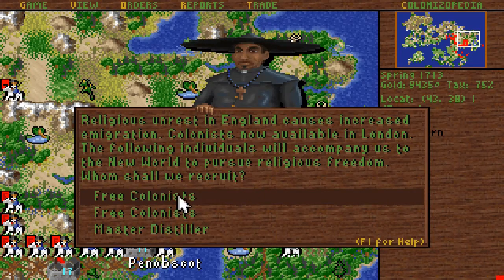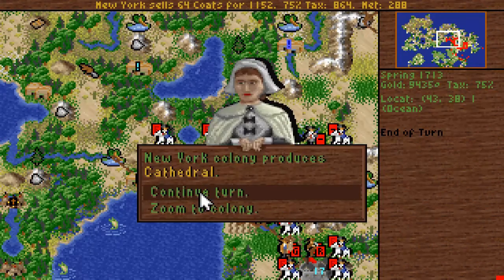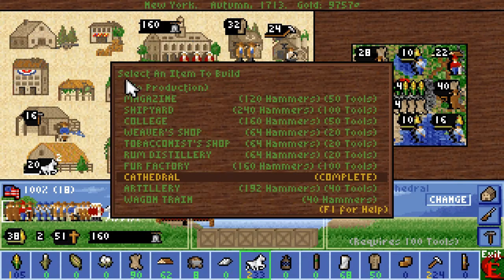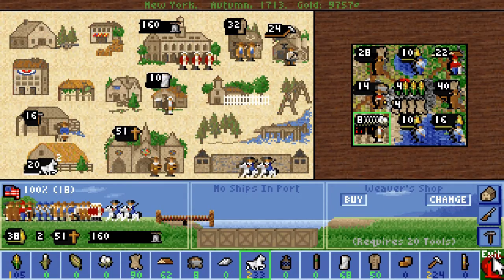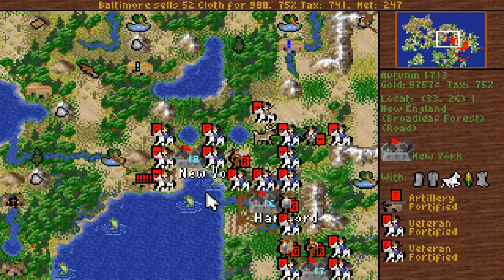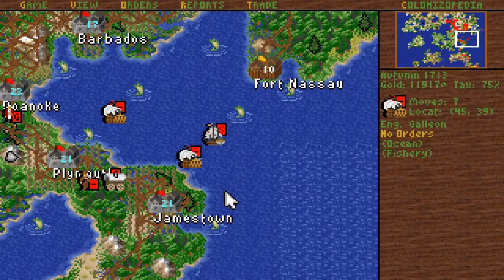We kind of need our ships on this side. Cathedral in New York — you can start building a fur factory. Actually you have a textile shop to build. We are definitely selling goods at a good profit.